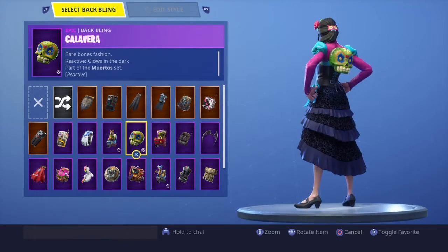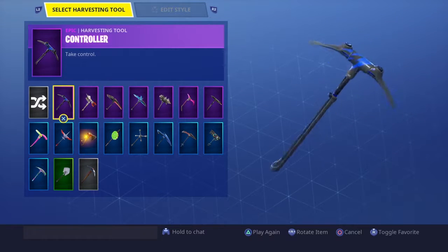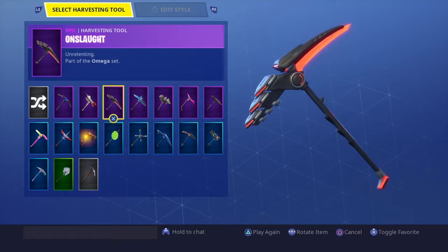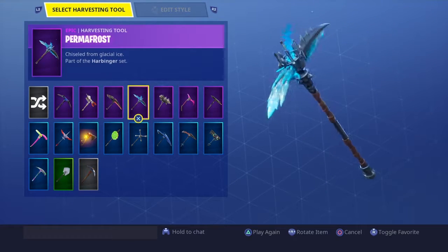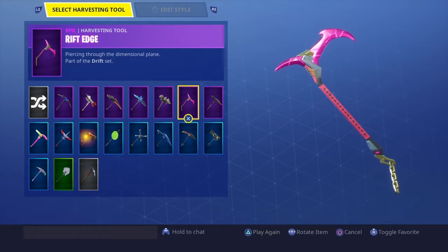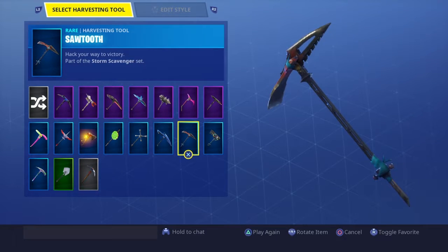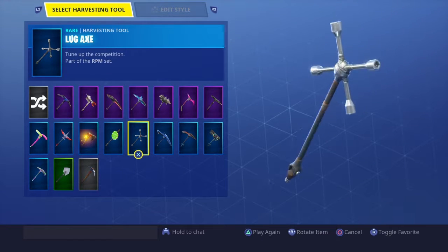Those are all my skins. For my pickaxes: the Controller — not that cool, not that detailed. Eva — I see a lot of people rocking this pickaxe, I can see why, it's pretty dope. Onslaught — I love this pickaxe, really nice. Permafrost — it's a nice pickaxe I guess. The next one is not that cool; Rift Edge was way better. Trusty No. 2 — pretty cool, about a six out of ten. Sawtooth — it's okay. Positron — I like this pickaxe. Lug Axe — I do not like this one.